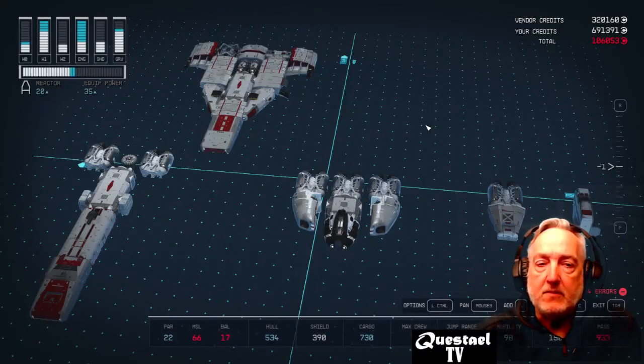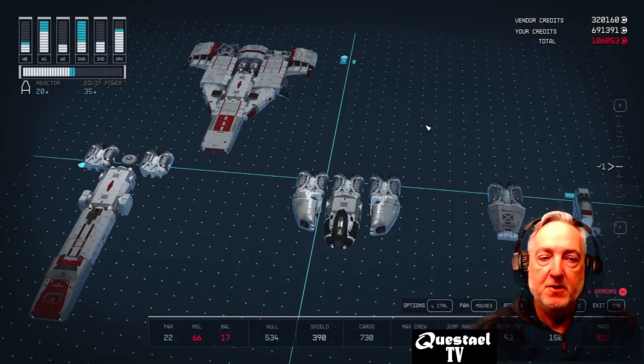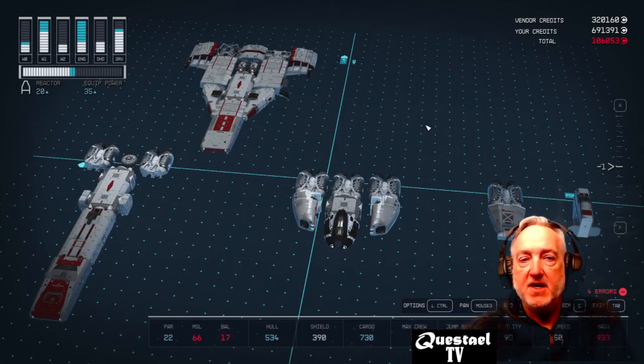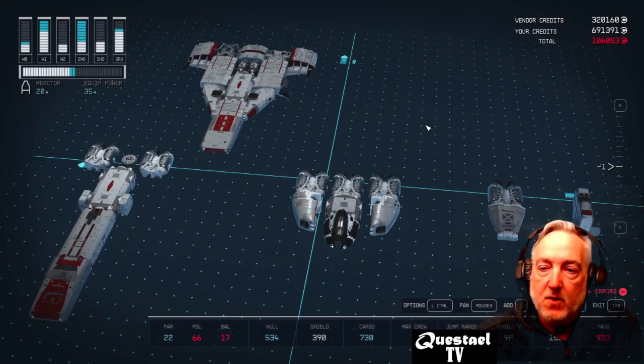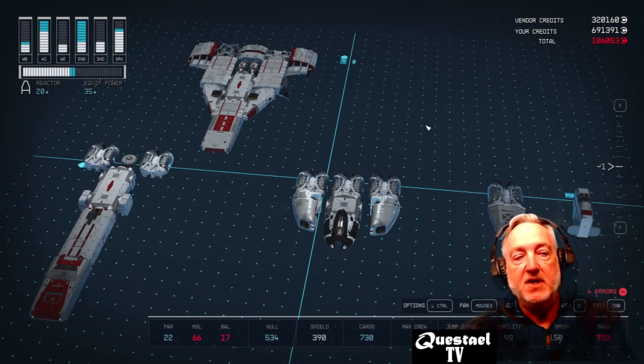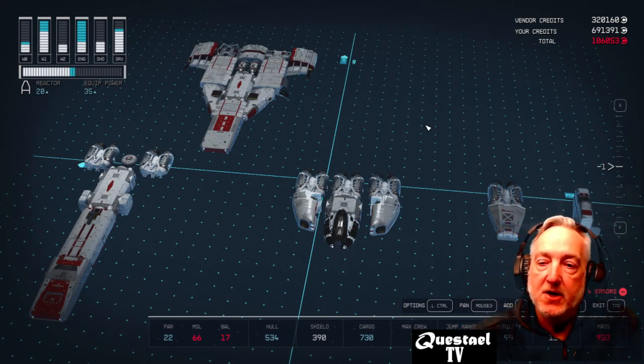This is the Viper from the original Battlestar Galactica. I've designed it as an A-class ship and I tried to keep any requirements out of the way, so we'll see what we get. I'm going to move each piece and you can always pause the video if you want to look at your options or use it for ideas for your ship.